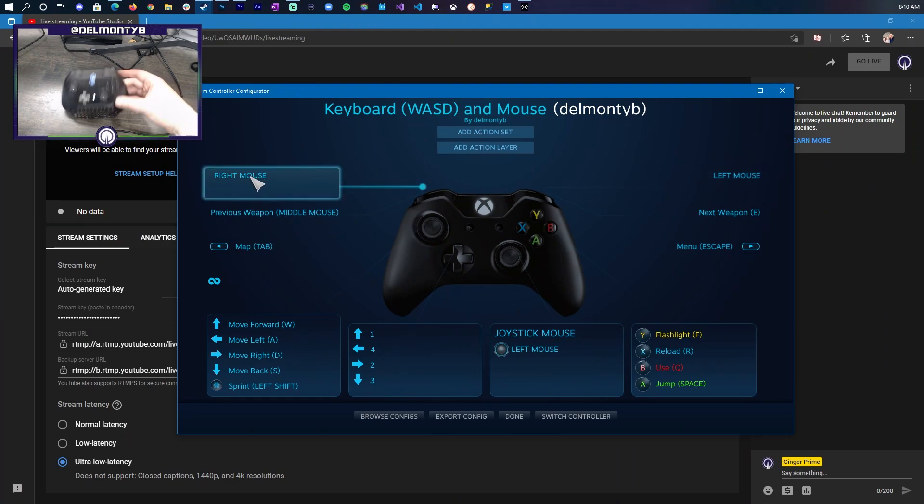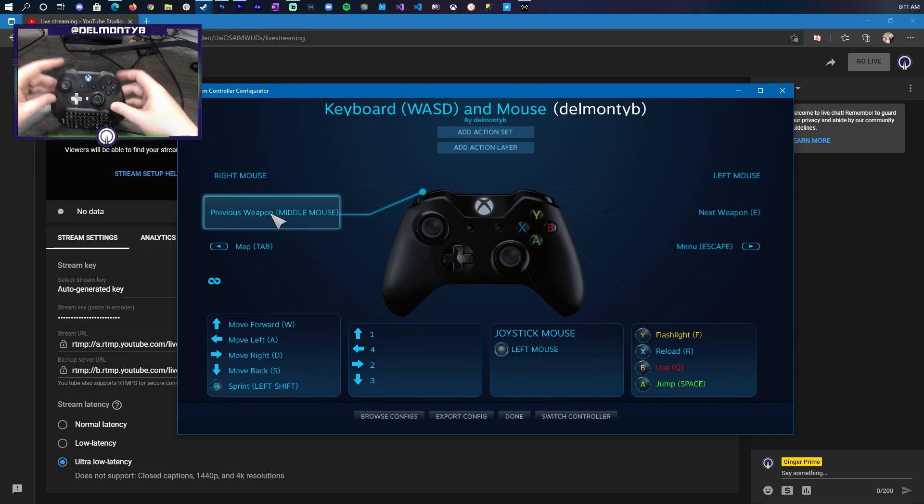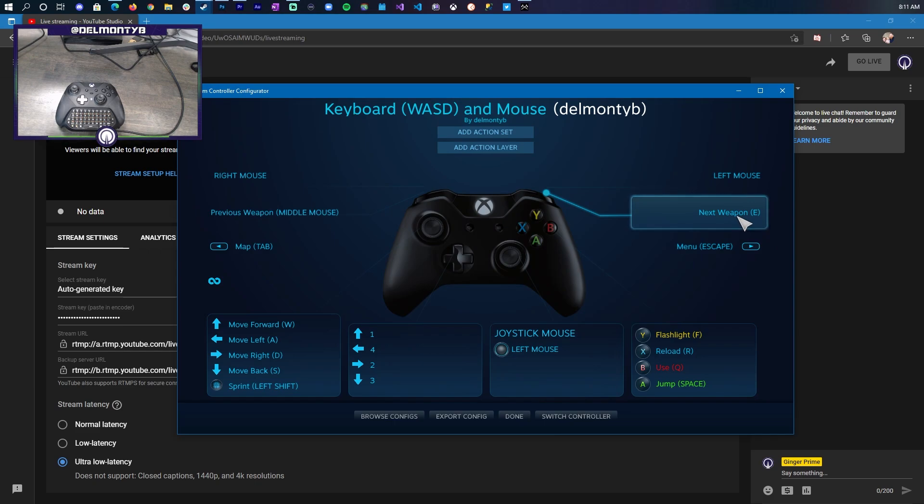I'll go through my mappings: the left trigger is set to right mouse button, the right trigger is set to left mouse button. LB (left bumper) is set to middle mouse, and RB is set to E, which is my interact and engage button. Tab is mapped to my select button for inventory, and the start button acts as my main menu and escape key. The left stick handles WASD movement, and the left shift — which in New World acts as dodge — is set accordingly. The D-pad is set to one, two, three, four, and the right stick acts as my mouse or joystick.